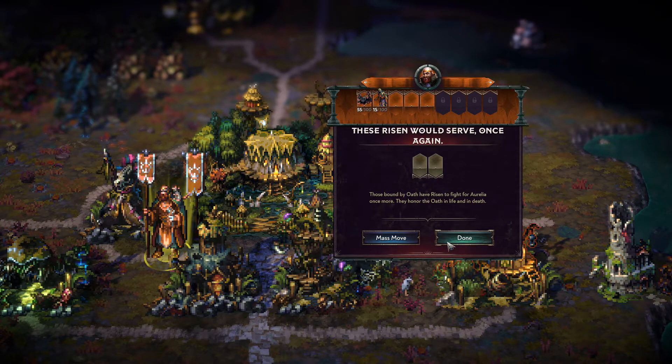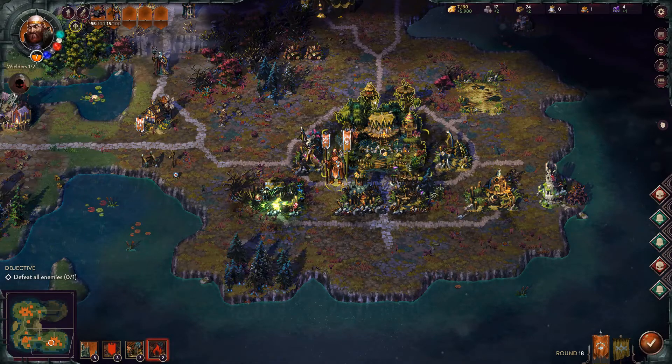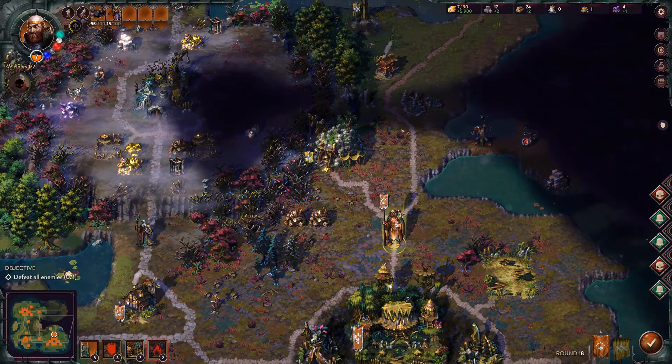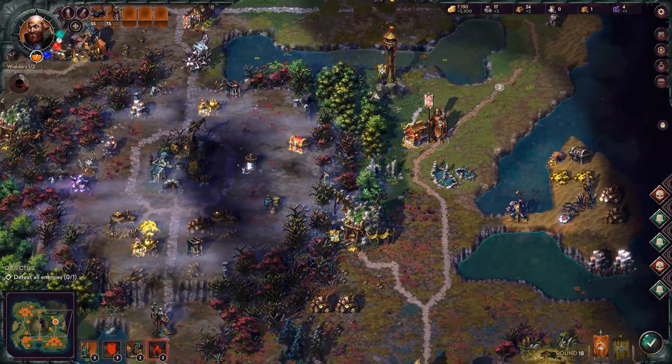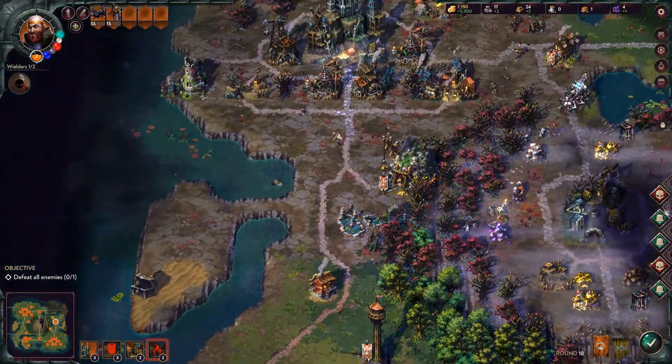Sometimes when you fight people you'll get a chance to spawn undead — their dead units will become undead units that you can use. That's a nice bonus when it happens.